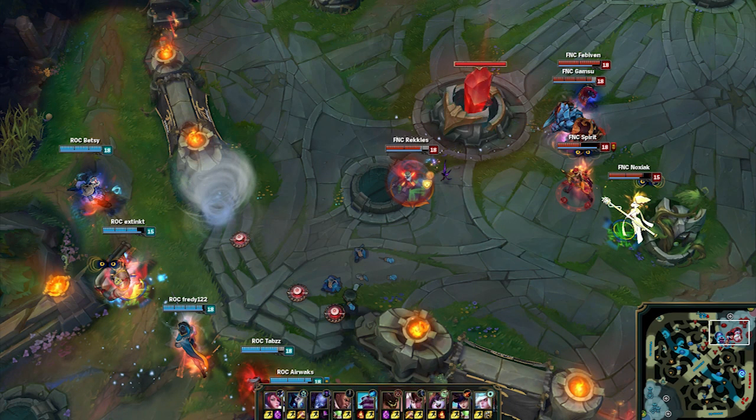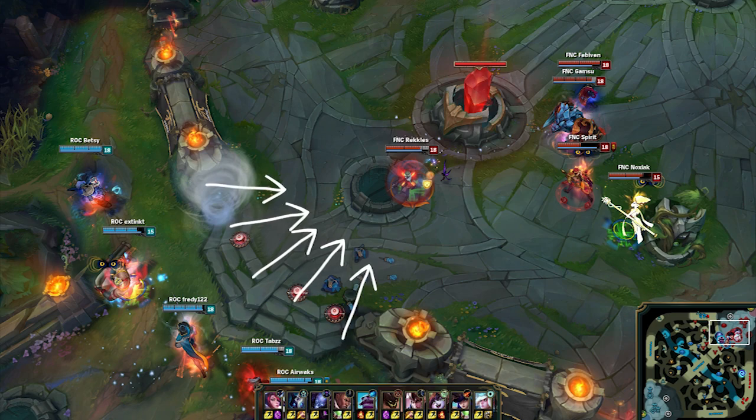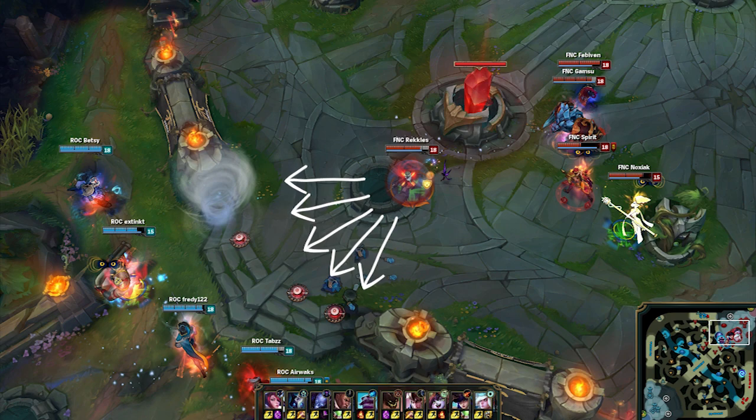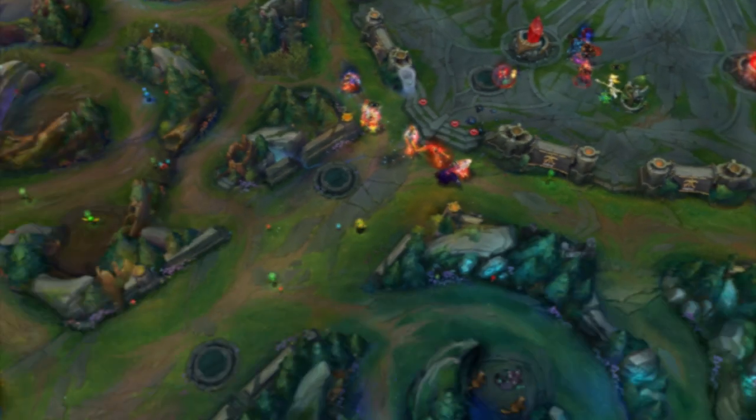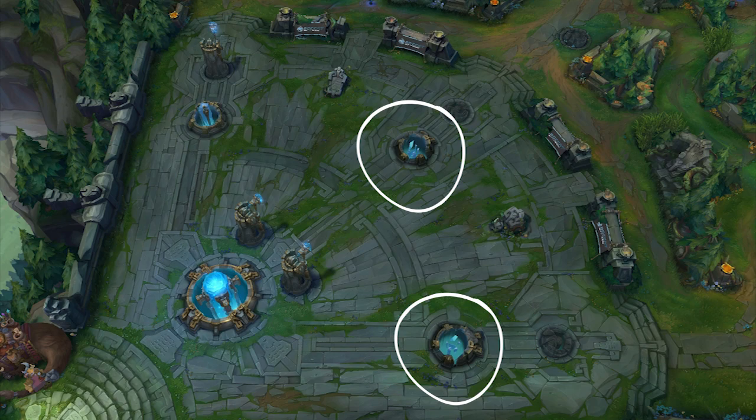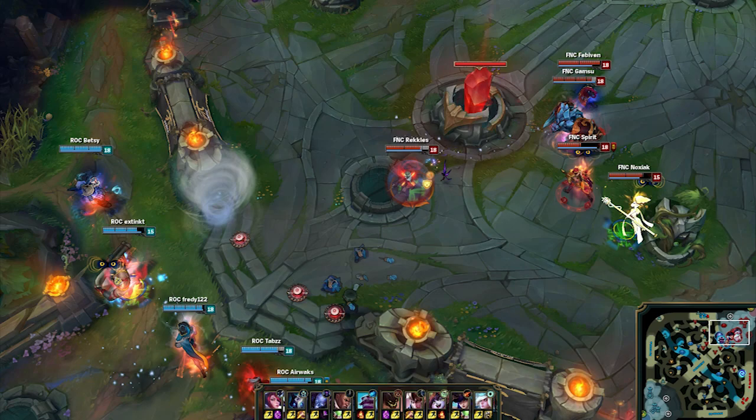To start the fight, everyone on Roccat knows the priority is to kill Rekkles. And Fnatic knows the priority is for Rekkles to deal as much damage as possible with the entire team providing setup and peel. If Rekkles is able to stand tall and free-hit onto Roccat, Fnatic will win. If Roccat managed to lock down Rekkles, they have more than enough damage to blow through all of the shields Fnatic can offer him. Sensing the power of Fnatic's 5-man force, and considering that Roccat is currently down 2 inhibitors, they push through into Fnatic's base. And since Roccat is currently benefiting from Aspect of the Dragon, they're looking to fight quickly and win the game.